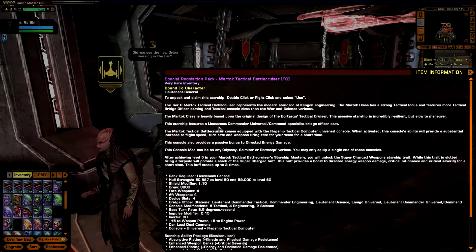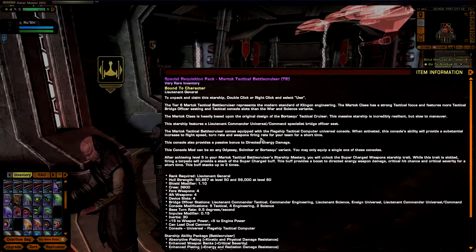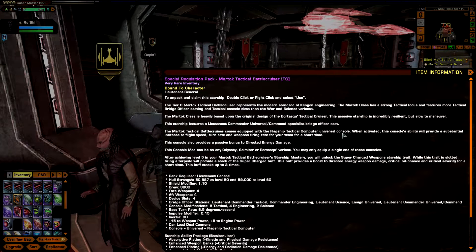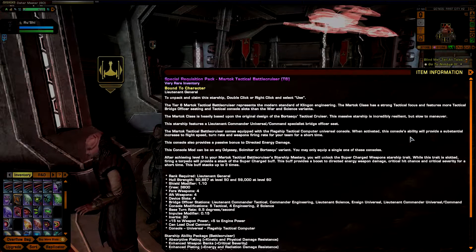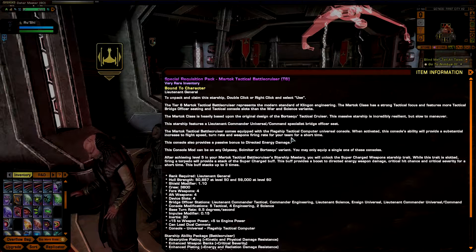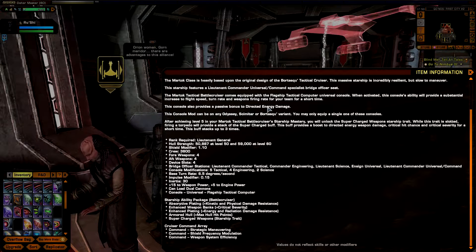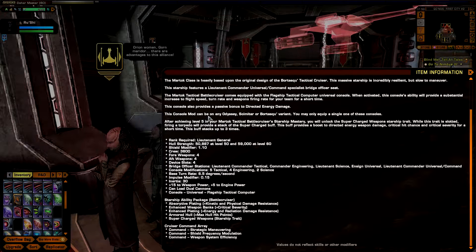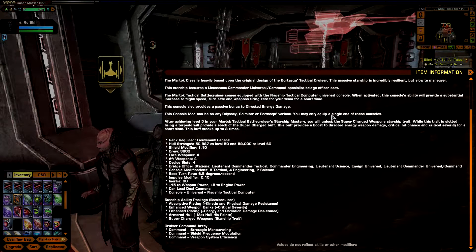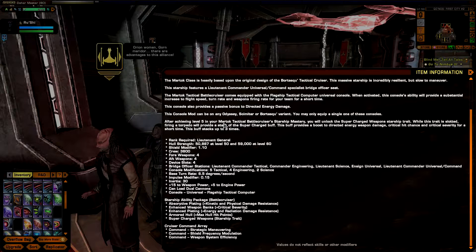This starship features a Lieutenant Commander Universal or Commander Specialist bridge officer seat. The Martok tactical battle cruiser comes equipped with the Flagship Tactical Computer universal console. When activated, this ability provides a substantial increase to flight speed, turn rate, and weapon firing rate for your team for a short time. It also provides a passive bonus to direct energy weapons. This console can be equipped on any Odyssey, Scimitar, and Bortas'qu variant. You may only equip a single one at any time.